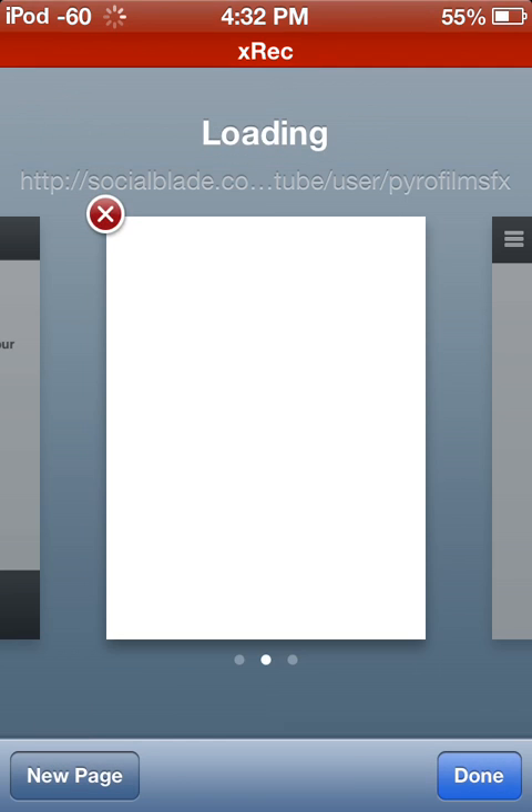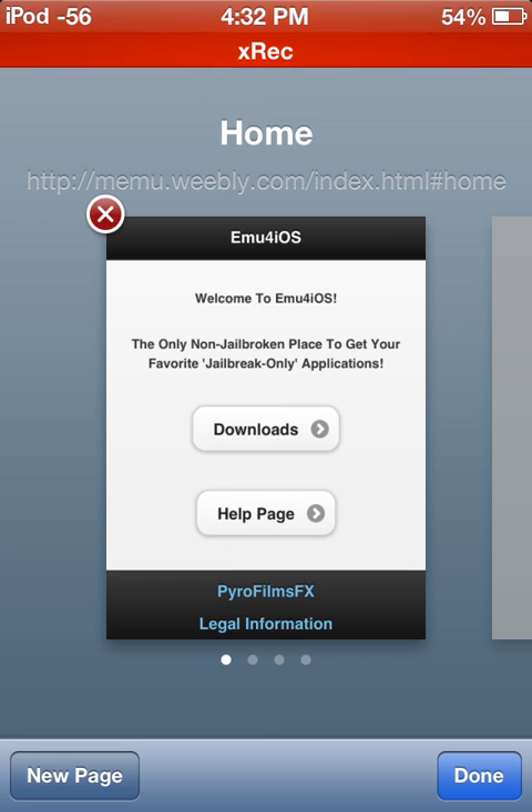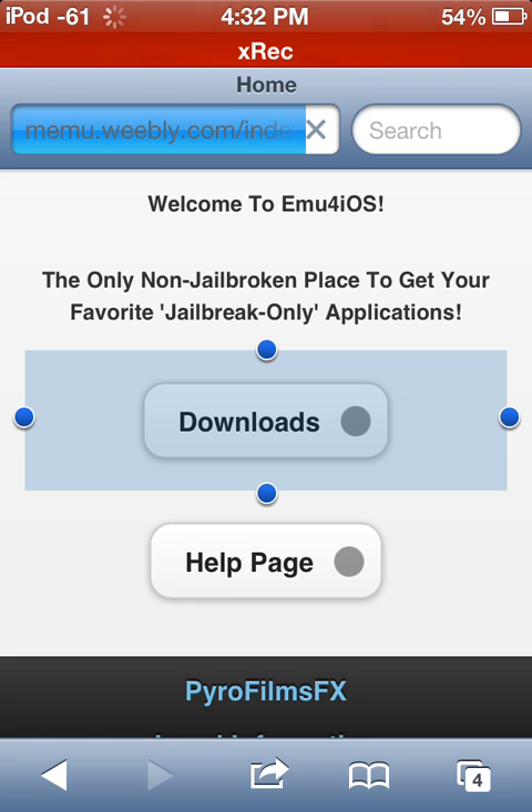Let me go to Safari. I don't know what's on the screen — it could be secret whatever. Oh, it's just social, okay. I actually do have an updated site. It's called memu.weebly.com — that's where I'm editing everything, completely coded by me, 100%. I'm coding it on memu, and once it's complete I'm moving it entirely to emu for iOS. This help page, legal information, YouTube username — you're slow when you're recording.